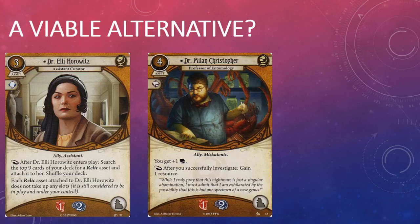One of the biggest problems that new Seeker allies face is that Dr. Milan Christopher exists in the card pool. Christopher's ability to generate a pile of resources turn after turn makes it difficult for other allies to compete for that coveted ally slot. Horowitz is among the few Seeker allies who can give Christopher a run for his money, since her response lets you not only tutor for a Relic but also play it for free, saving you some precious resources. If you play Horowitz in combination with Unearth the Ancients — a Seeker event also in this box that lets you play a Relic asset for free by taking an investigate action — you could potentially save yourself enough resources over the course of the game that you won't miss Dr. Milan Christopher that much.